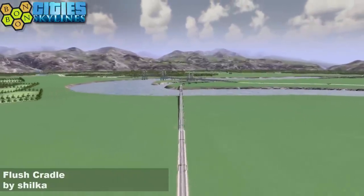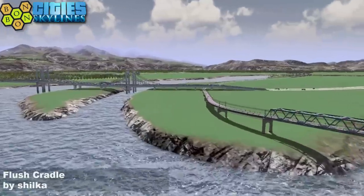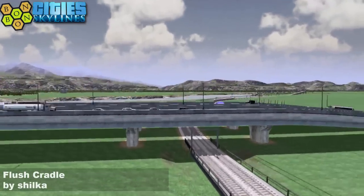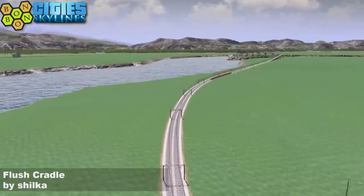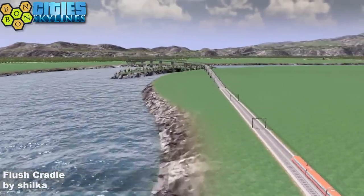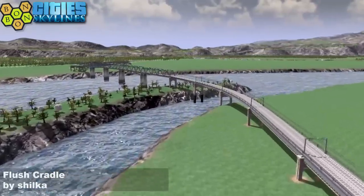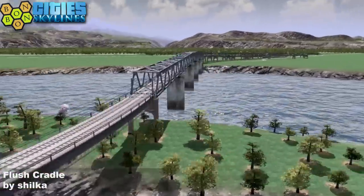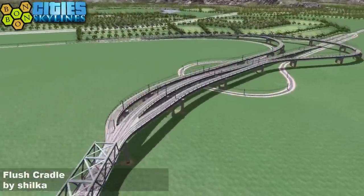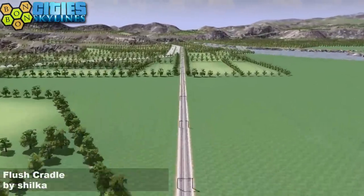About the only thing wrong with this map is the heights of the bridges - if you can call that wrong. It just depends what you're interested in. If you're not bothered about ships clipping through, or if you use the Advanced Vehicle Options mod you can switch these for smaller ships and it won't be a problem. Or you can raise the bridges yourself, or just let them clip through - honestly, it's not really a problem.